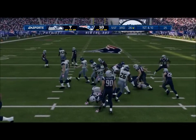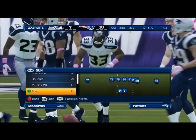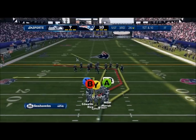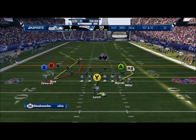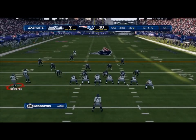They tackle him at the 26-yard line. The quarterback sees something in the defense he wants to take advantage of. Look at the hand signals he's giving to the receiver outside.